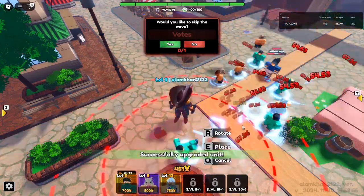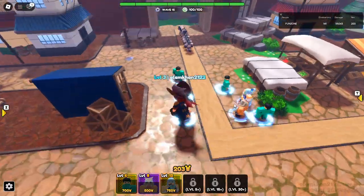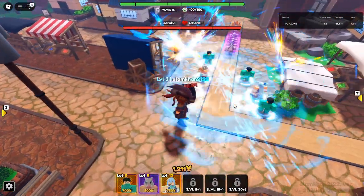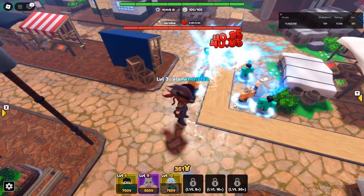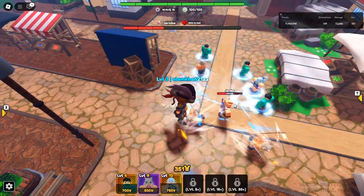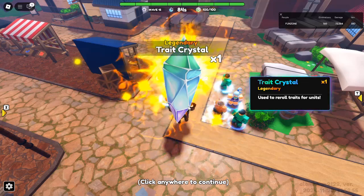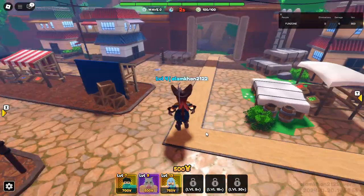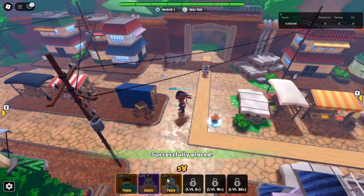Why secret units are worth it: The grind may be intense, but secret units like Android 21, Dragon Emperor Kaido, and King Ramura are true game changers. Their unparalleled stats and abilities make them indispensable for taking on higher-level challenges and dominating opponents. If you're a dedicated Anime Reborn player, these secret units are a must-have for your collection. Good luck on your quest, and may your efforts be rewarded with the ultimate team.